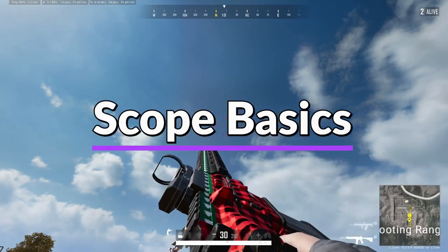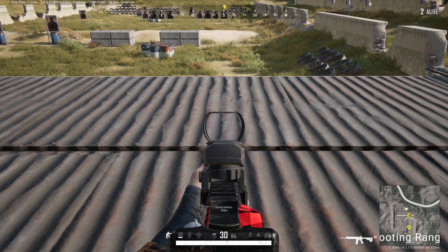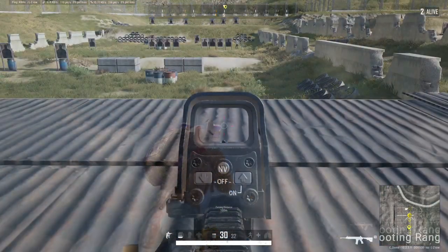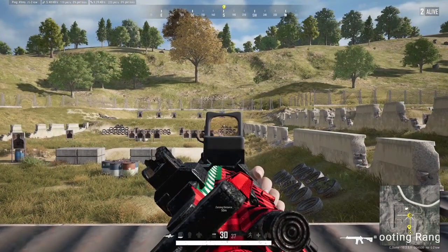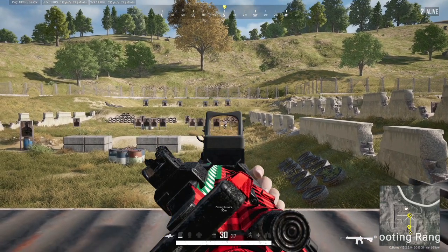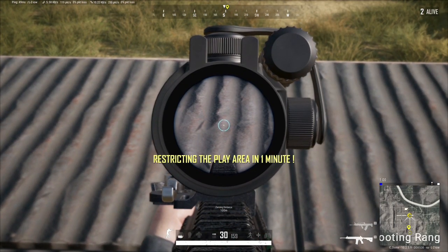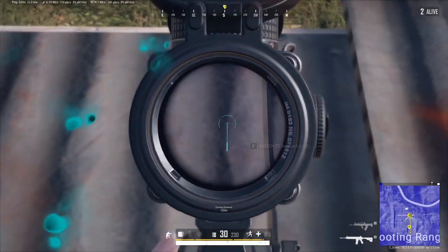First, let's go over some basic but very important things about all scopes in PUBG. Red dots, holographic, 2x's, and 3x's can all have their brightness changed, and the color of the scope can also be changed on the fly using key binds that you can change in your settings. You can also go to colorblind mode and changing that will give you different colors on your scopes as well. Additionally, the red dot and canted sight can be toggled between different reticle types such as a dot, a crosshair, or a triangle.